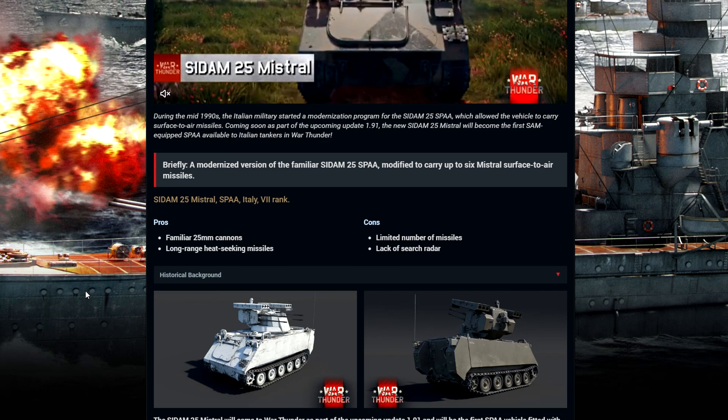Hopefully they add IR flares for the newer jets coming into the game. Choppers already get IR flares. So if you're able to identify one of these on the ground, you're able to avoid it using countermeasures — which is balance. That's what we've wanted for so long. That's the issue with the Tunguska and the ADATs: there's no balance when it's a manually guided missile.